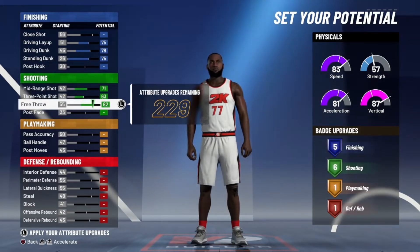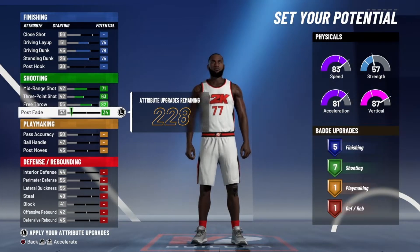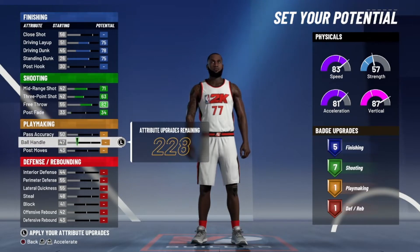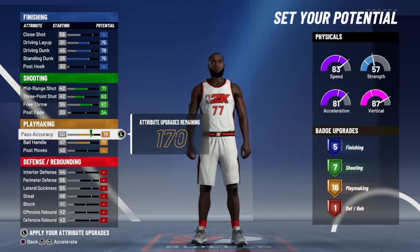Shooting wise we're going to max out the first three, giving us a total of six, and then move up one on the post fade giving us seven shooting badges. As far as playmaking, we're going to drop this down until there's 16 playmaking badges — 78 pass accuracy and a 77 ball handle.